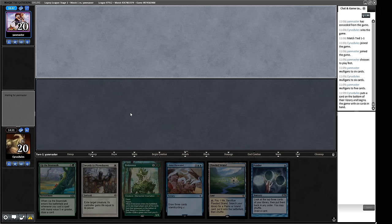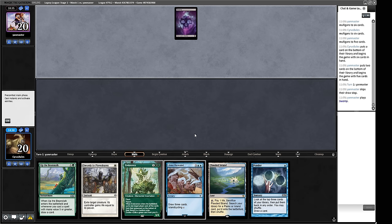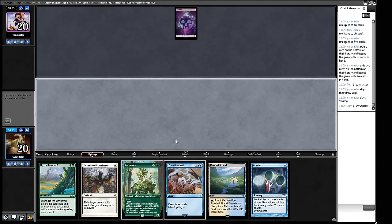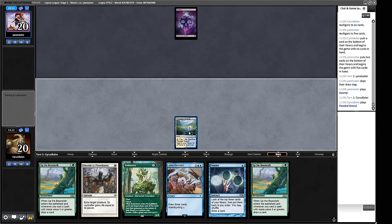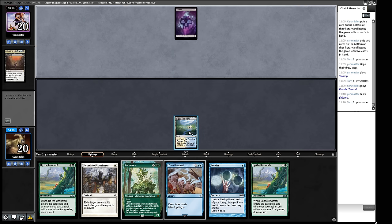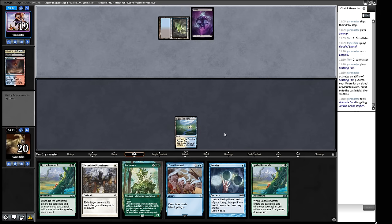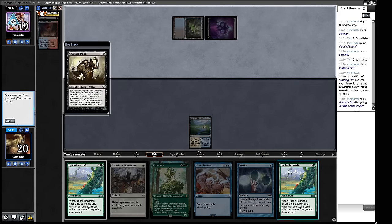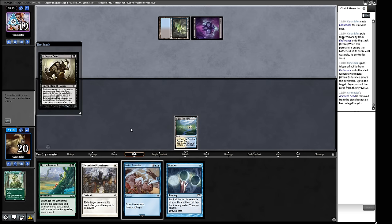We want to make sure we don't die, then we can think about grinding our opponent into the dust. Removal spell, graveyard hate, a way to find more lands. The Lore and Reveal is a land for four colors. I don't think we're Pondering here — we need to keep up the Plow. We also have Lore and Reveal as an option. There's an Entomb — there goes your Archon. We're going to have to pitch a Beanstalk to Endurance to stop them getting an Archon into play.